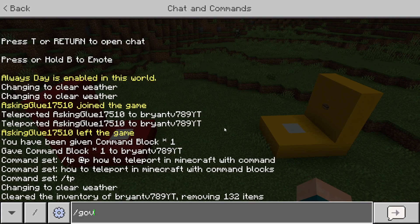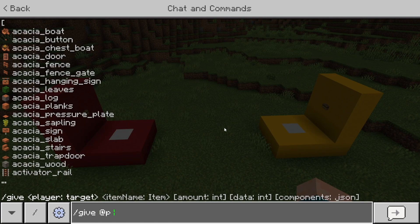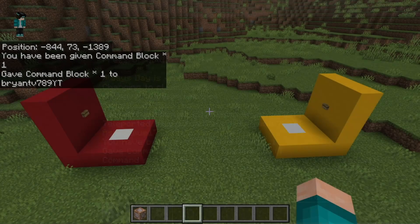The next thing you want to do is go ahead and give yourself a command block. To do that, all you need to do is type in /give @p command_block just like so.